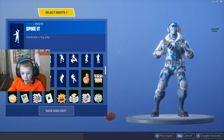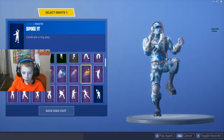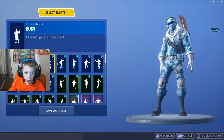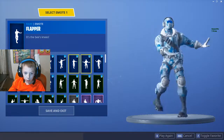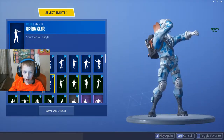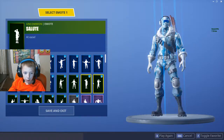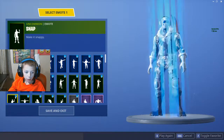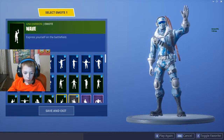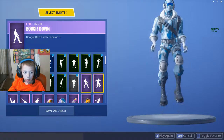Obviously I'm not going to go through each emote I have but I'll go through most of them. Moncio, Smooth Moves, Busy, Electro Swing, Flapper, Living Large, Slytherin, Something Stinks, Spike It, Sprinkler, Put Yourself, Breaking Point, Denied, Salute, Clap, Slow Clap, Snap, T-Pose, True Love, Crop, Waterworks, Wave, Default Dance, Bleed Down.